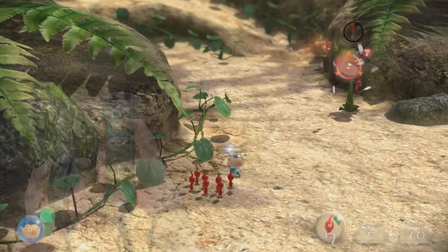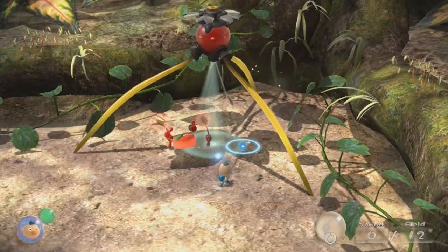There's a flower — let's see what your new friends think about that. Point the Wii Remote at the flower and toss a couple Pikmin over there with the A button. They won't mind at all.